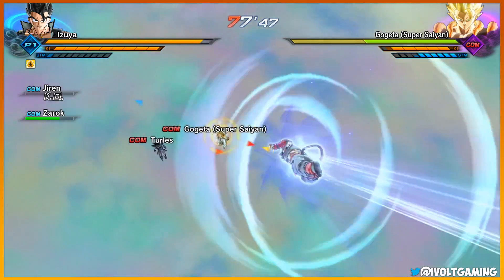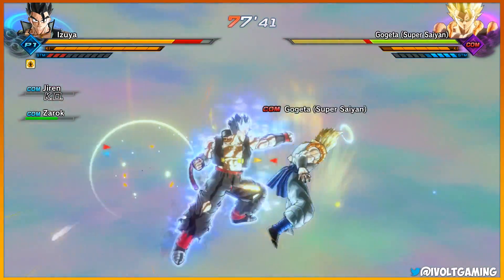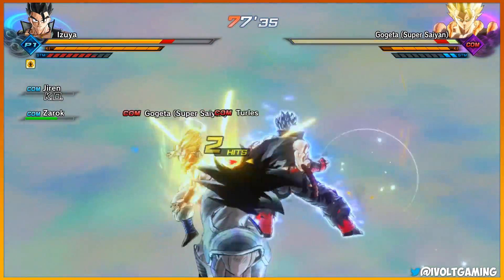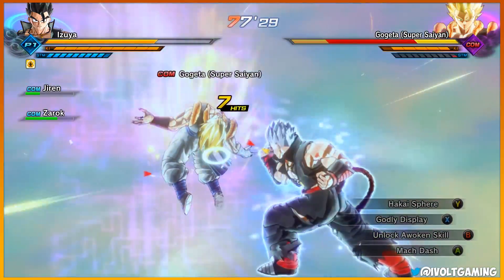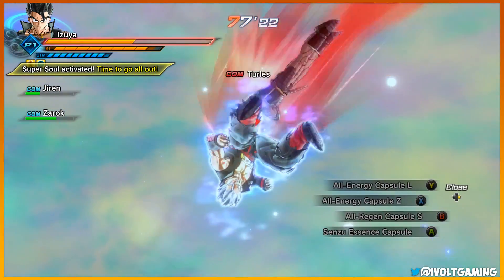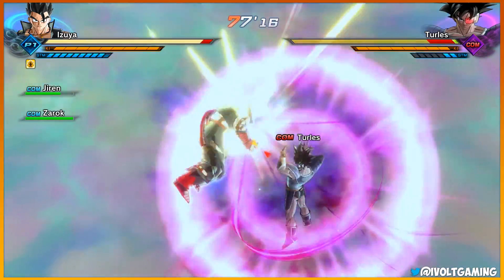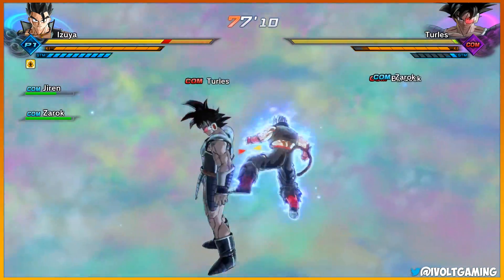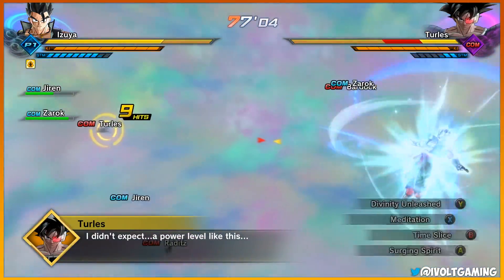I'll probably end up skipping through certain parts just to show you how far I've gotten and how crazy it gets. I can still teleport. Boom - and then Turles comes in. Let's go, all energy! Turles, come on bro. It's kind of sad that we have to use Ultra Instinct just to do some damage.